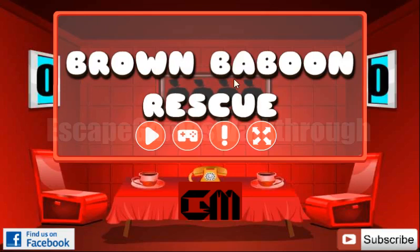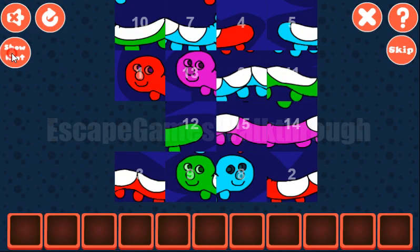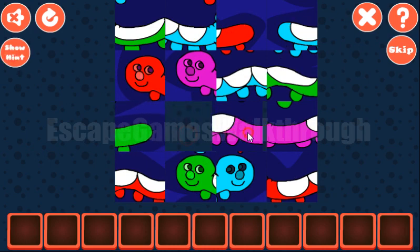We are playing Brown Baboon Rescue by Games2Mate. Let's start. Here we have the first puzzle to solve. It's a picture and the first row is for tiles 1, 2, 3 and 4.